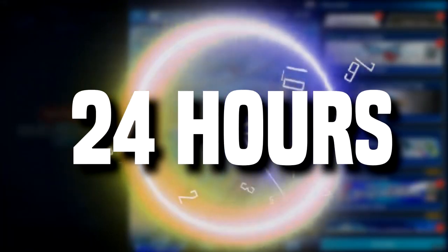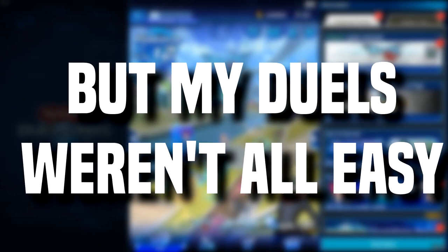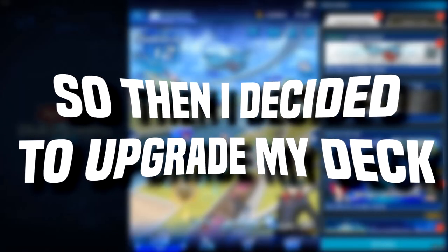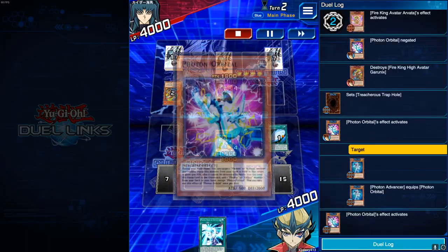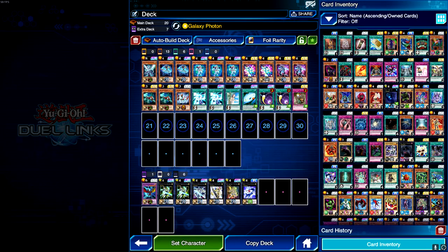I played as Kite Tenjo for 24 hours and got a lot of easy wins, but occasionally I would break because my deck was so bad. I then decided to upgrade my deck and realized I had the new photon orbital. My opponents just didn't know how to play around the orbital, so I got some pretty clean wins — not even the top tier decks could really stop me once I upgraded.